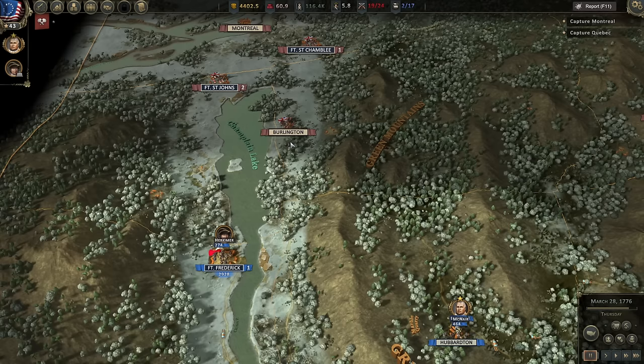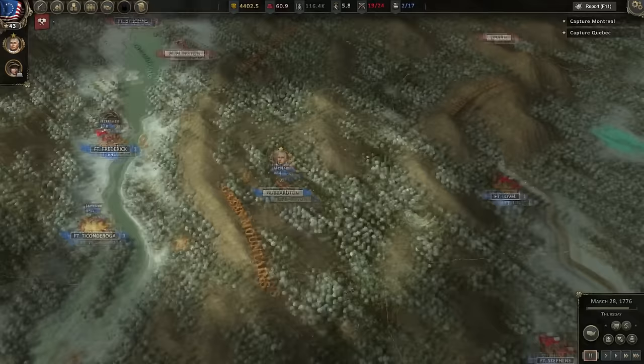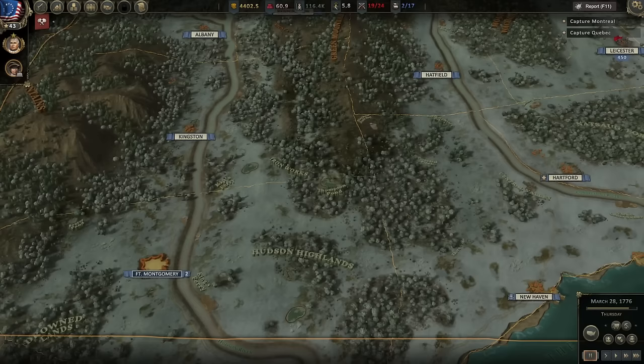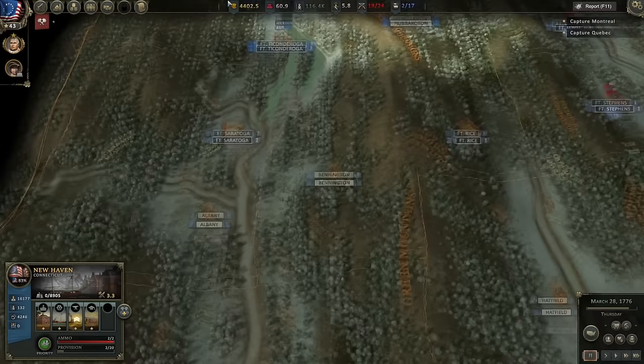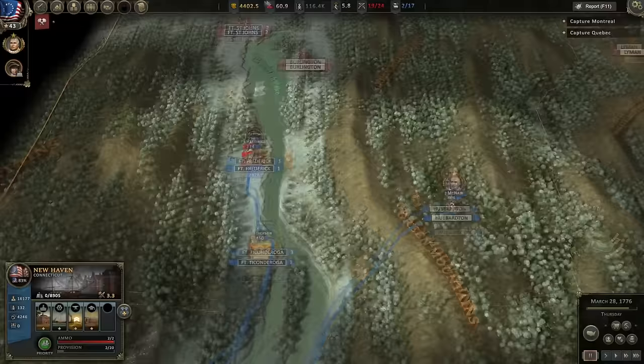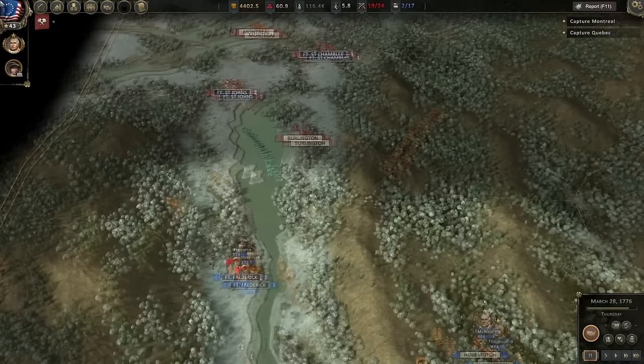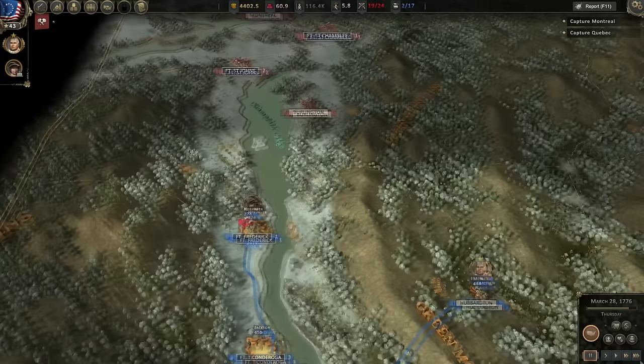The other thing is, with moving north, one of the problems is that we are currently in a situation where we do not have any provisions anywhere. New Haven and Fort Montgomery have a little bit, but we've got nothing up here. Intelligence seems to think Fort St. George had 14 provisions at the end of the last episode, so maybe this is a little bit of an effort to try and solve that.